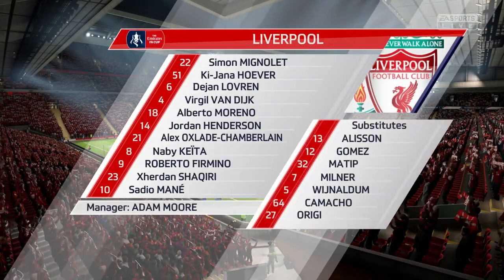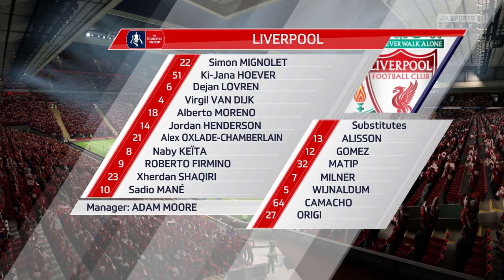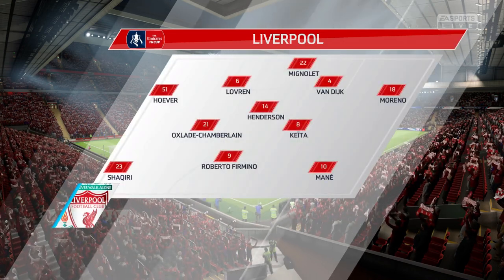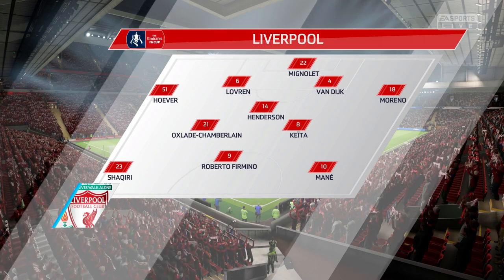This is the Liverpool side. Simon Mignolet starts in goal. Dejan Lovren plays with Virgil van Dijk at the back. Jordan Shaqiri plays with Sadio Mane out wide. We'll see how the striking option works with just one up front.